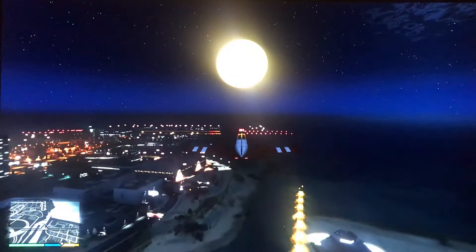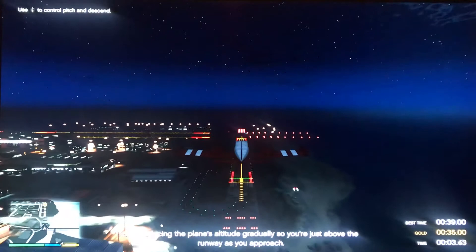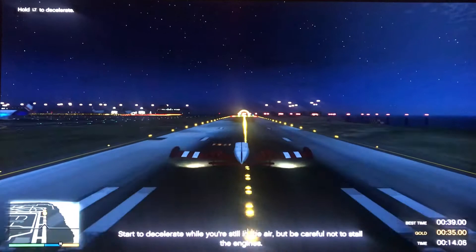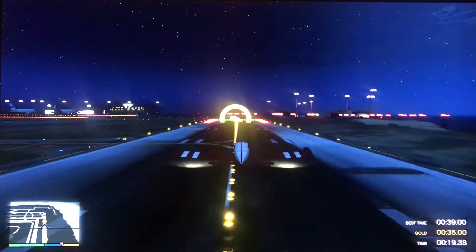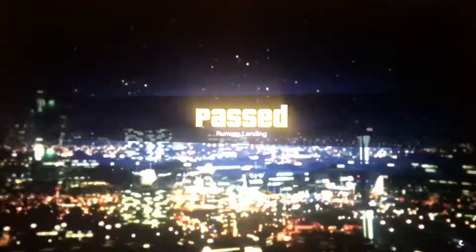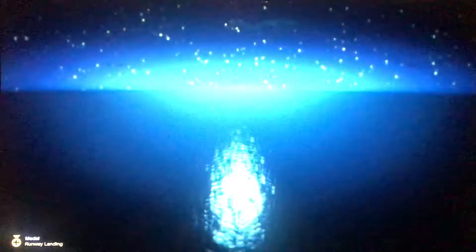Usually you get to see what medal you earned and then wait through a loading screen before you can do another lesson. Now it's almost instantaneous. When you finish your flying lesson you're immediately thrown back into this part of the game. On the normal Xbox One you'd see a blue loading screen while it shows your medal, and then it takes you to the menu. Now it's instantaneous.